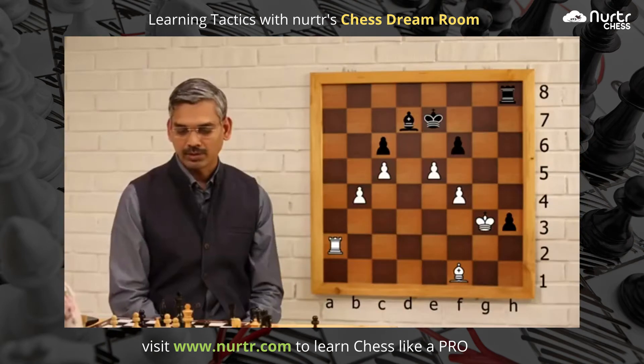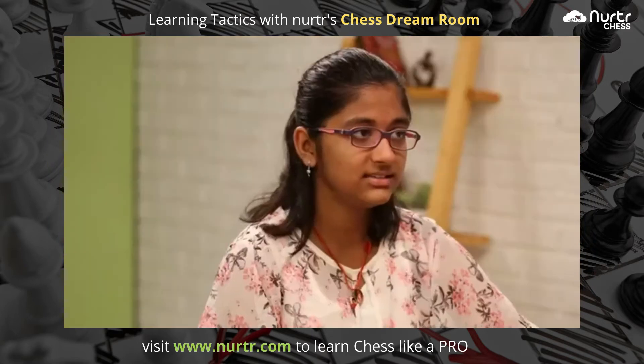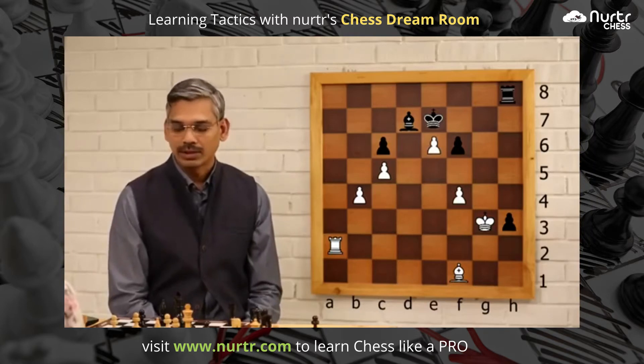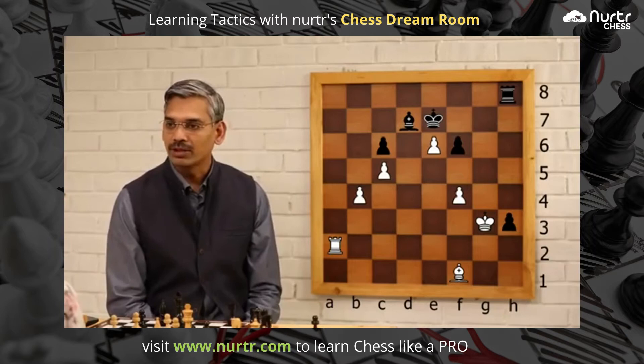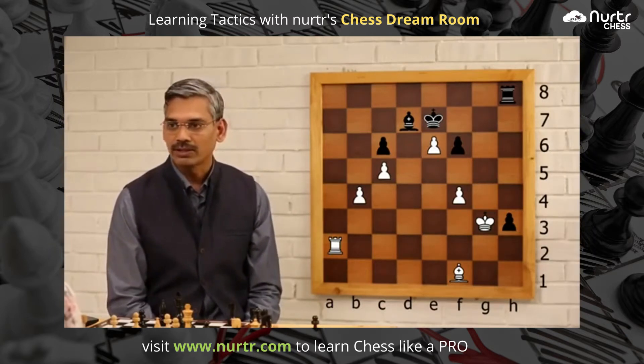So it's white to play. White has an extra pawn, but the pawn on h3 is giving some counterplay for black. E6 — okay, so e6 is the correct move. It's very important that we see such risky or tactical moves quickly.